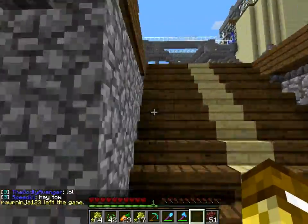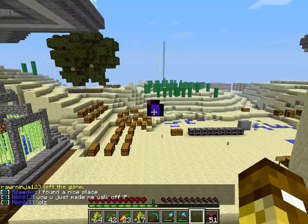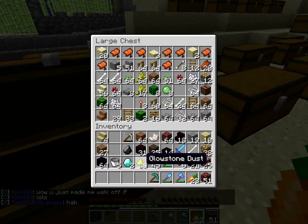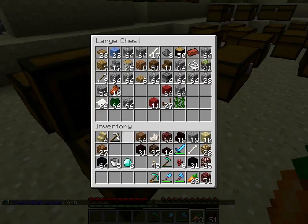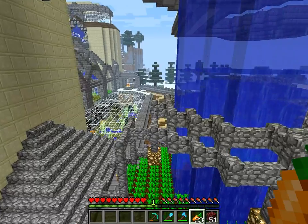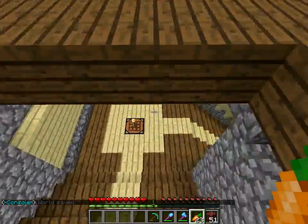Let's clear up some room in our inventory. I gotta figure out a better way to make that wall look good. We got room, we got materials. Let's go down here.